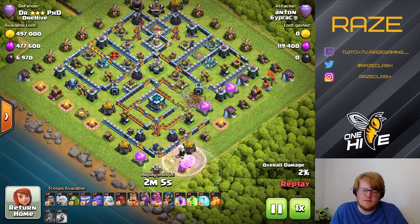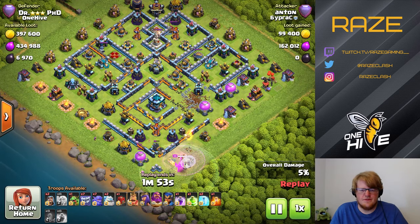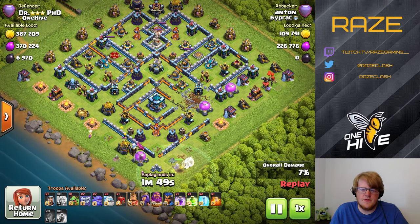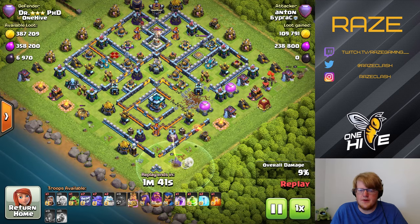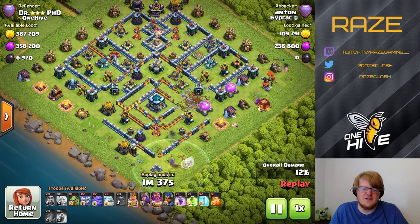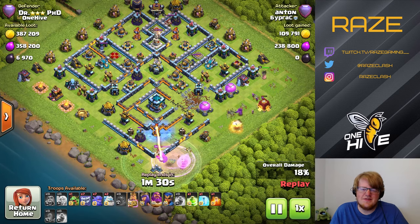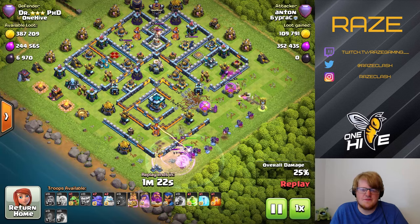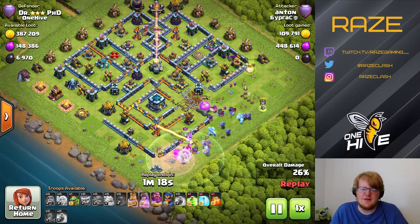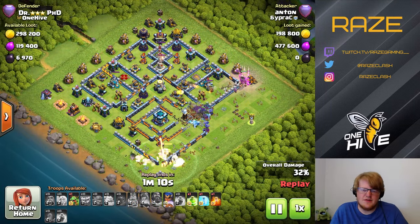Here we have a yeti smash attack - we've looked at dragons and hybrid, and now yeti smash dealing with the bottom side with the warden. It's going to take a very long time but you don't have much hope of a three-star, so it's fine to spend time with a warden walk on the bottom side. He's trying to get the single inferno with the warden, but actually ends up getting the town hall with the warden, which is a problem because you want the warden with your troops - not off on his own.